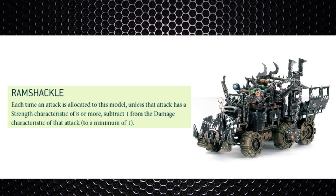Next is Ramshackle, which is now on all vehicles rather than just a few select ones. Each time an attack is allocated to a vehicle, unless the attack has a Strength characteristic of 8 or more, you subtract 1 from the damage characteristic to a minimum of 1. This is very similar to how Dreadnoughts have Duty Eternal, but it applies to all Ork vehicles, and that's going to be a pain when you're trying to remove them.